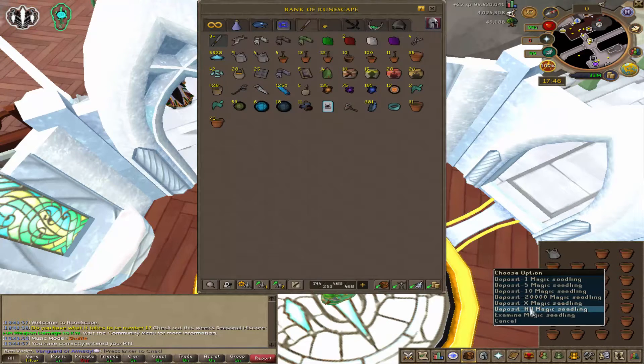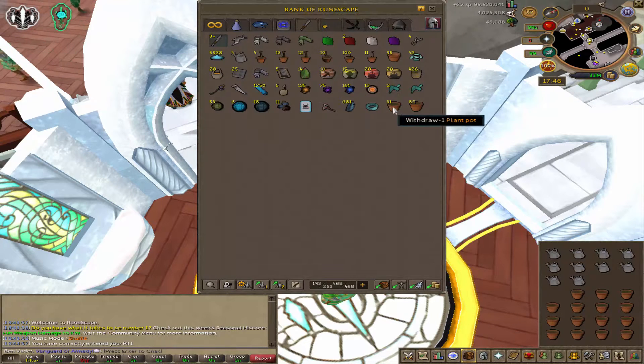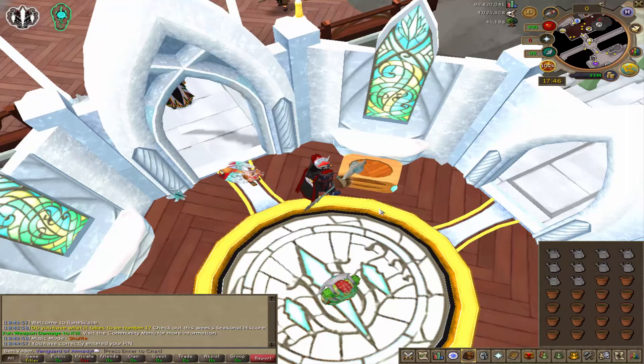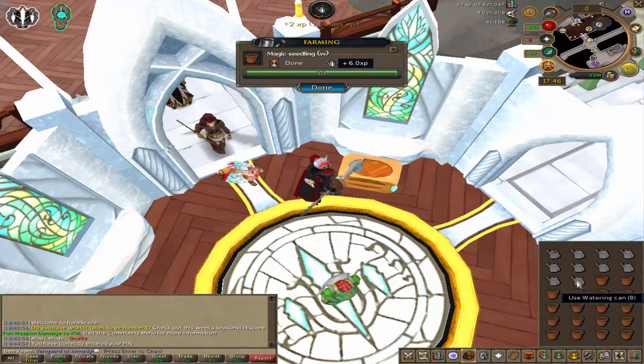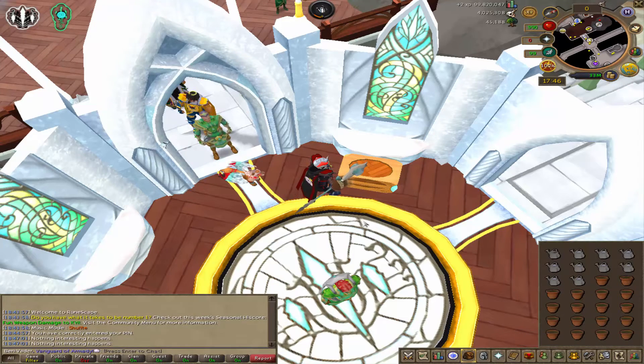I'm going to be doing a lot more things involving farming and just hopefully boosting up to that optimal level. I'm not entirely sure if these grow in your bank because I swear they did yesterday, either that or I'm just hallucinating. I think it was just a dodgy watering can right there because you normally get all of them. What the hell is going on?